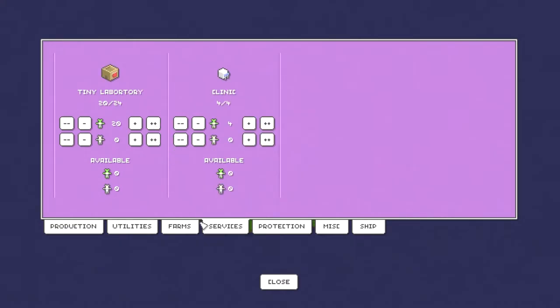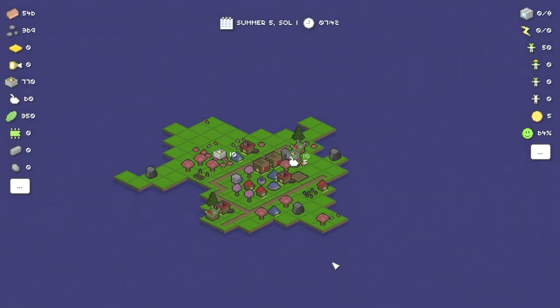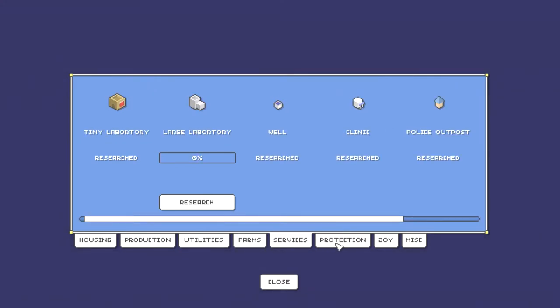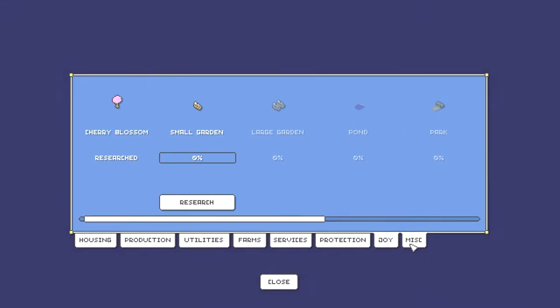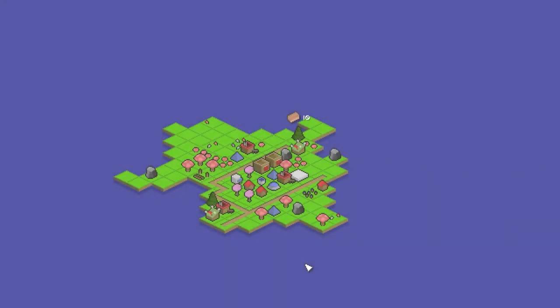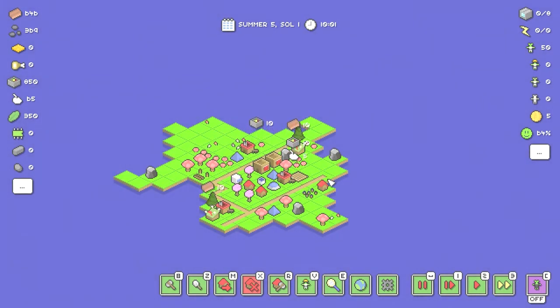I think I see where they're going with this — we can have robots and stuff eventually once we research more. I think the slow part is really the research — that might be something they want to speed up. I could put more research facilities down. Let's try it — utilities, services, tiny laboratory right there — just get more people into research. Now I can actually see the percentage going up. So that's something to speed up research — it looks like there's an optimal way to hedge your bets here.